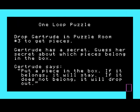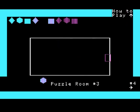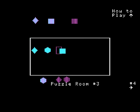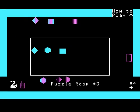Drop Gertrude in the puzzle and we get the pieces. Gertrude has a secret - guess her secret about which pieces belong in the box. Put a piece in the box, and if it belongs, it will stay; if it does not, it will drop. So basically you gotta figure out which ones stay. Try the turquoise - there we go. So maybe it's the turquoise colored objects. There it was, and we get a walkie-talkie of some sort.